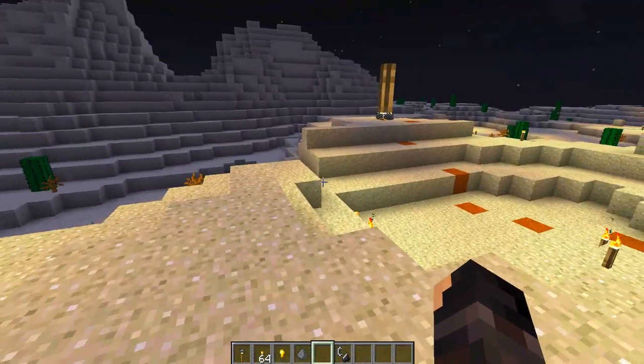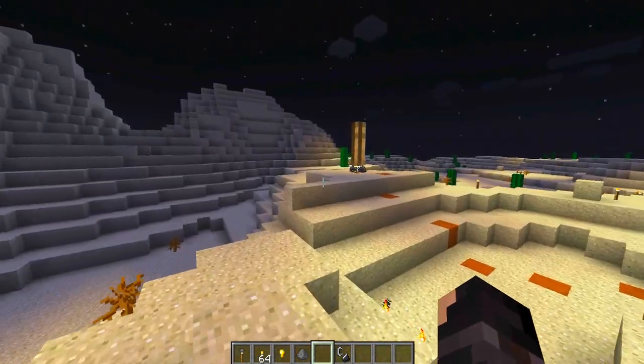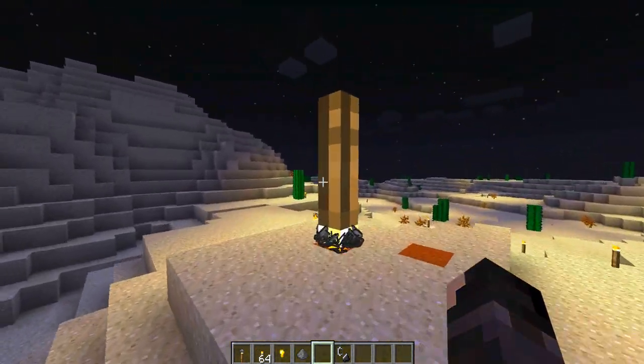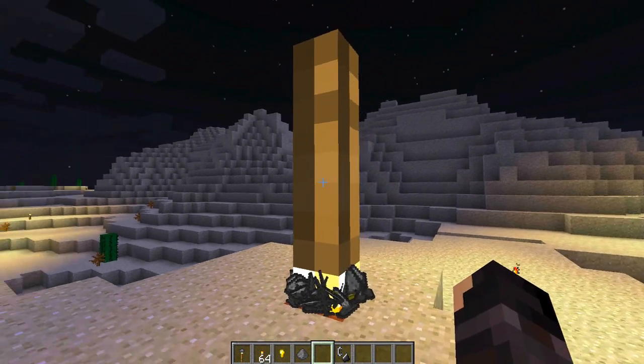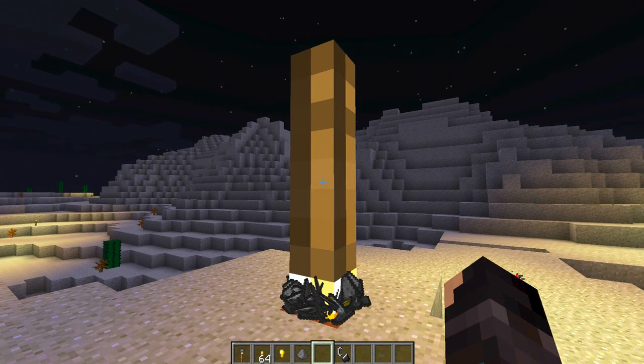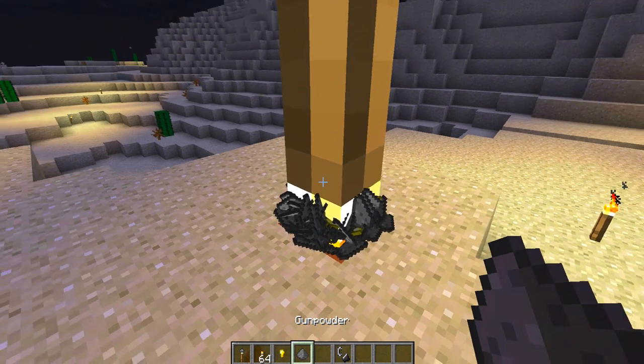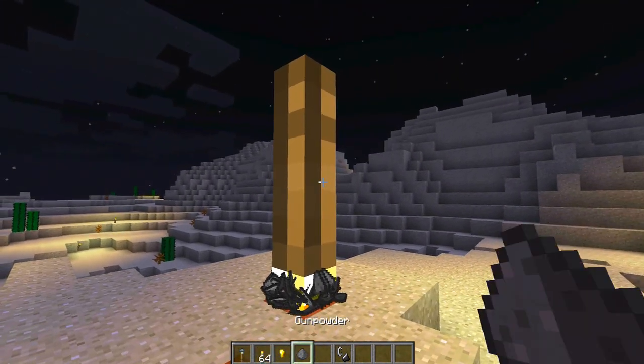Now it leads us on to this - the mother torch. This is the maximum stacked amount of torches, which is actually 512 torches - that's eight stacks. I've also added 16 golden ingots in there, and then I've literally loaded it with a ton of gunpowder. I have no idea what this is going to do - it's probably going to crash my game. Should we give it a launch?